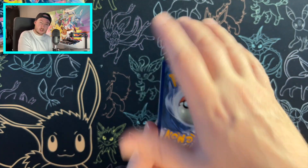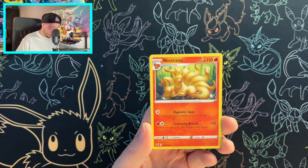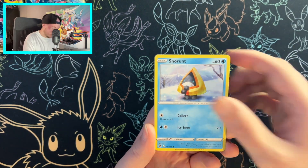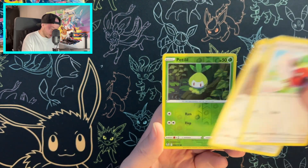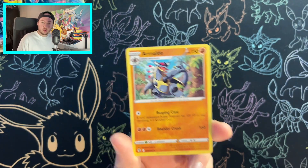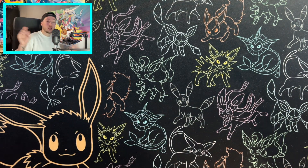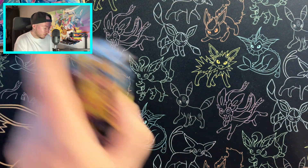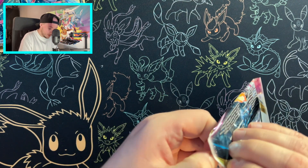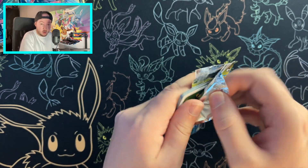Okay, psychic energy — it's grass, that's fine. Honchkrow, Ninetales, Stunfisk, Vulpix, Snorunt, Fletchling, Ferroseed, Petilil is the reverse, and an Armaldo non-holo to kick us off. Not the best start. We always want to hit something when we start. Now we've got something very special, a little treat right at the end — make sure you hang about for that as we go into Regieleki. Just another little something that could be amazing, might not be.